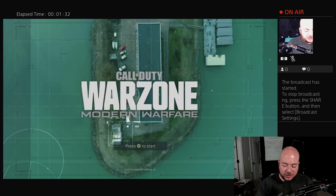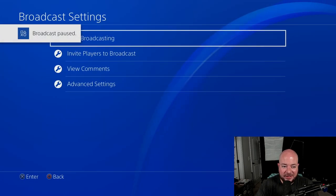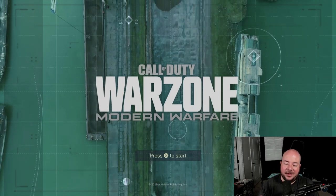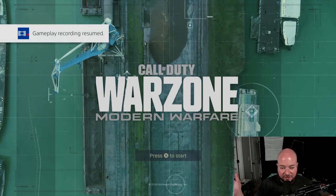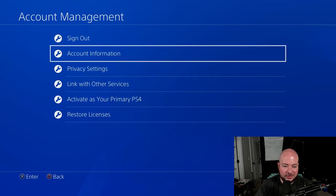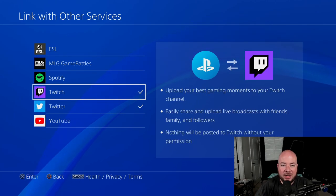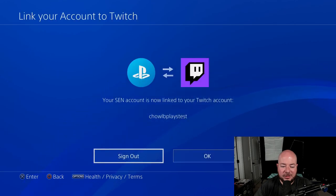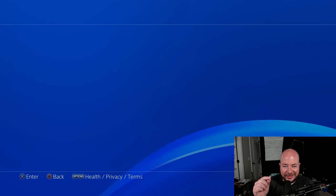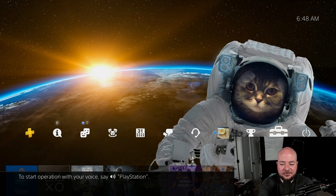Let me show you how to unlink your Twitch account. To stop broadcasting, push the share button again, then click broadcast settings. The first option there is stop broadcasting — go ahead and stop broadcasting and click OK. Now you're no longer broadcasting and your gameplay screen goes back to full resolution. To unlink your Twitch account, go to settings, account management, link with other services. You'll see all the accounts attached to your PlayStation. Go to Twitch, and it'll tell you which account is linked. Click sign out and then sign out again — that unlinks your PlayStation from your Twitch account. But if you want to stream again, just go back through the share button, start broadcast, and you're good to go.